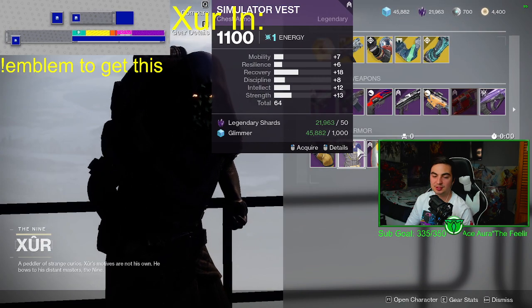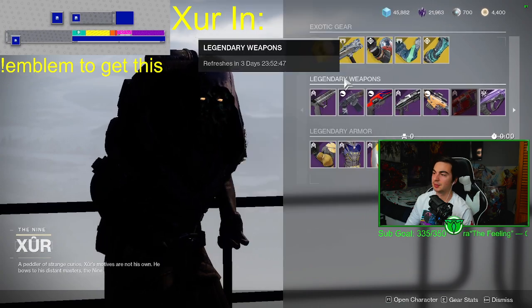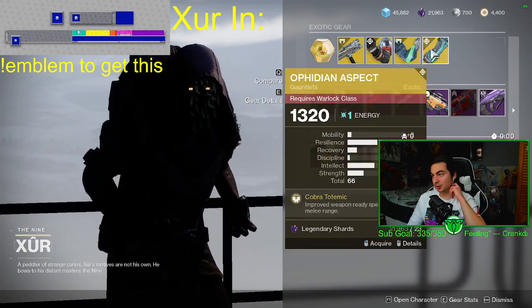And then... nope, no Trials armor. Unfortunately, but there it is for Xur this week. Definitely pick up those arms.